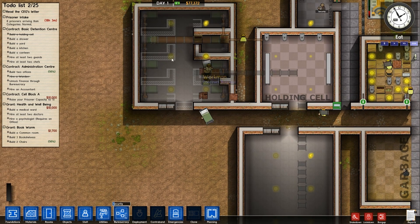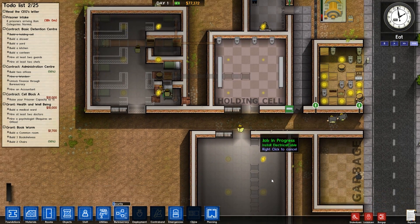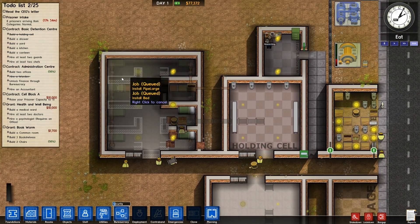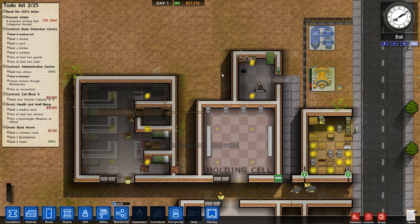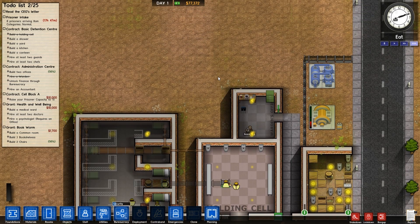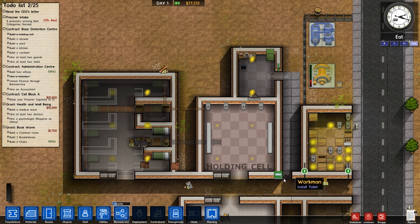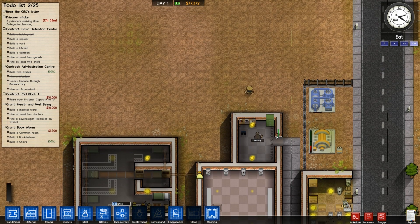So I can wait for them to finish this prison cell first, then we can start doing the canteen, kitchen and stuff like that. Fingers crossed things go okay. It's quite worrying when you get a riot — that can be quite risky. But we've got two staff doors there, so the prisoners shouldn't be able to escape through here. Fingers crossed.